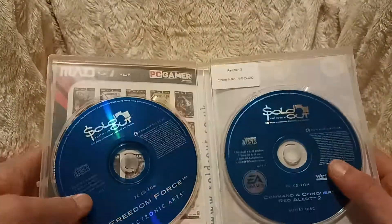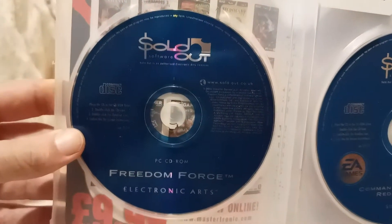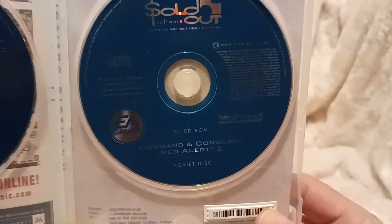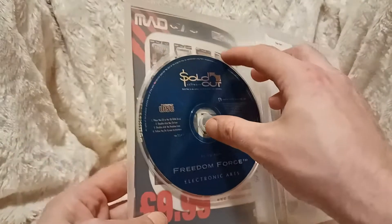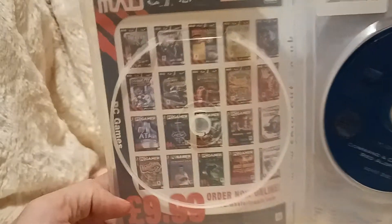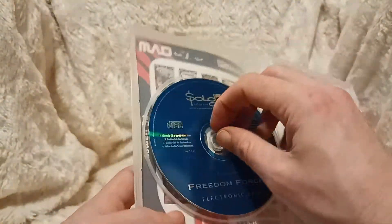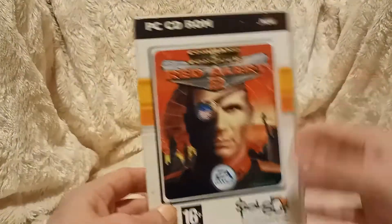Ooh, no booklet but two discs. So one's Freedom Forces - shout out to my Ukrainian Freedom Forces out there. And the other is Command and Conquer Red Alert 2. Alright, let's have a look what's behind here. Ooh, games. Oh yes, games. Great. There you have it - Command and Conquer Red Alert 2.